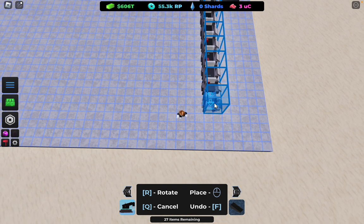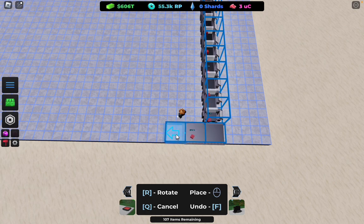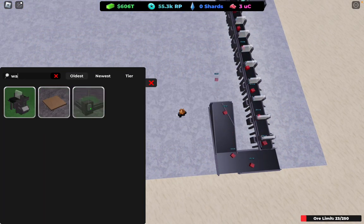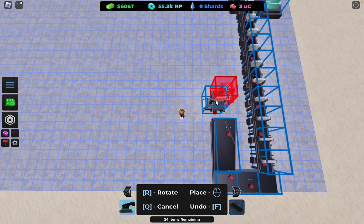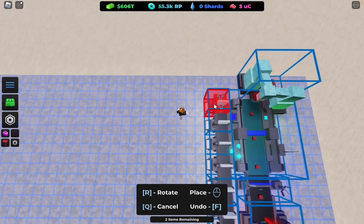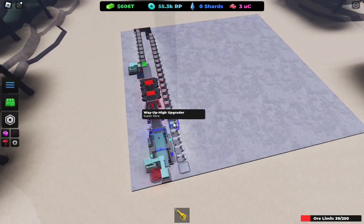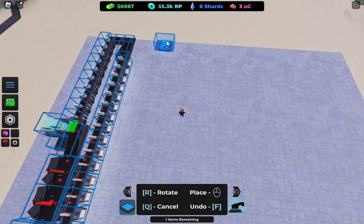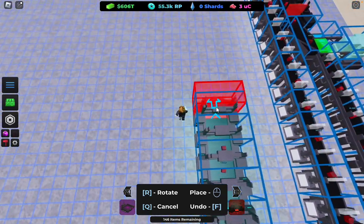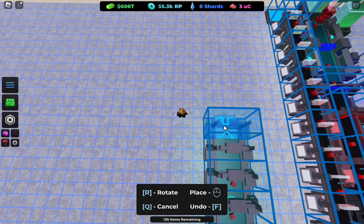Continue placing way up highs — two, three, four, five, six, seven, eight, nine, ten — then the ramp again. Place some more way up highs, then the blue teleporter. Now here's where the actual Freon line is going to start — place a lot of Freon, starting right here, at least up to the third line. Just keep placing these until they start blinking.